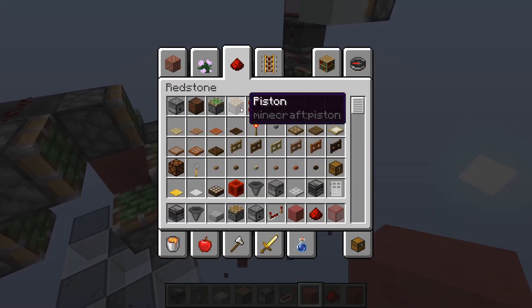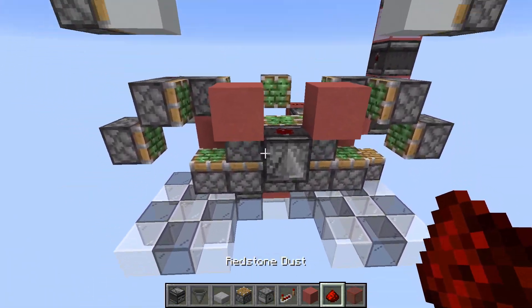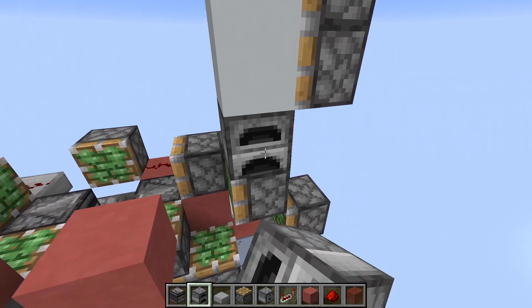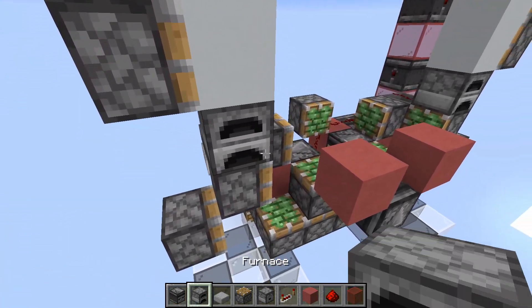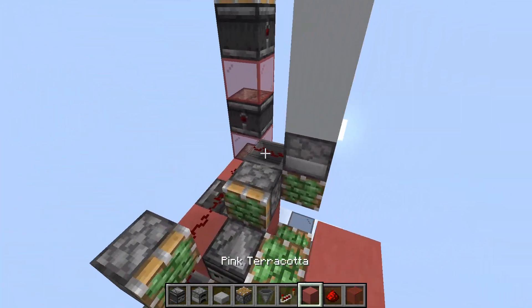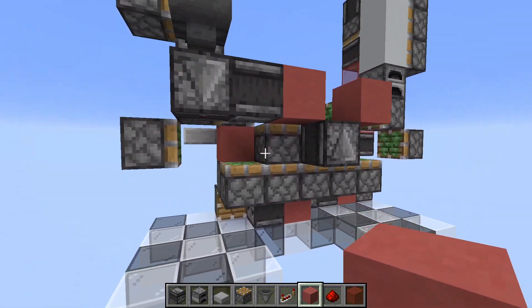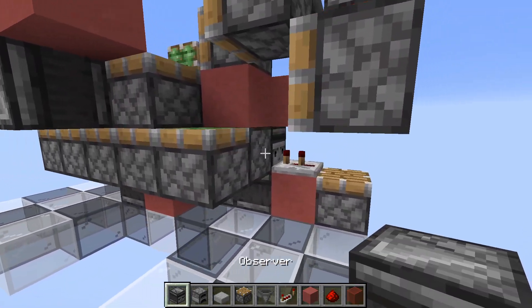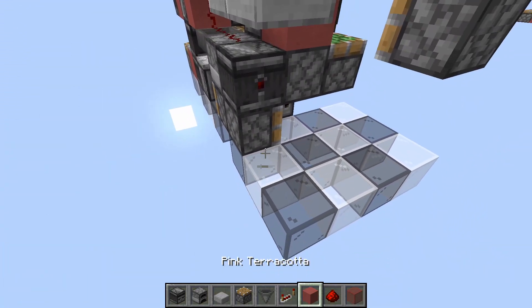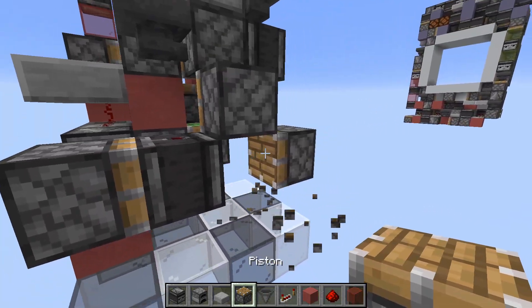Now we just need to power these pistons. To do this we place this kind of v-shape: top, dust, two blocks and an observer. Then we need an immovable block which you place on each side, directly on the sides. Then place a hopper next to this one with observers going into this. Now we just need to power these two pistons here and trigger the double extension. To power this one we detect the two-tick with two observers, two blocks and dust on top. On the other side we detect the dropper with an observer going into a static repeater, a normal piston, upwards-facing observer, and another normal piston like this.